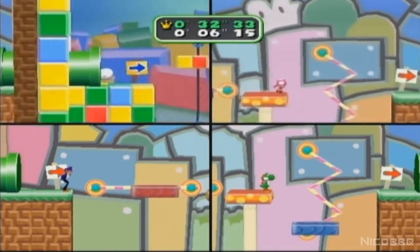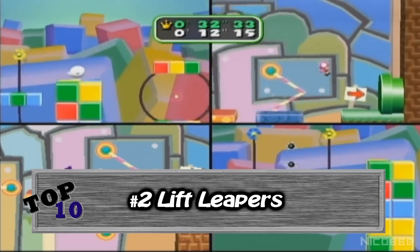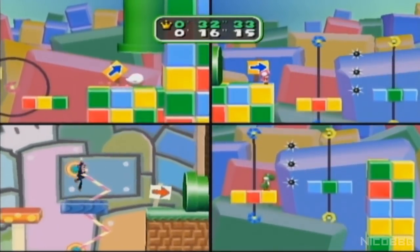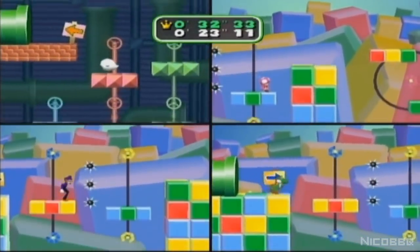Number 2. Lift Leapers is a really fun minigame, simply because it's a platformer race. It reminds me of 2D Mario games, where you have to jump from platform to platform while avoiding falling down or hitting spikes. It's a really, really fun minigame, and you should definitely go play it.